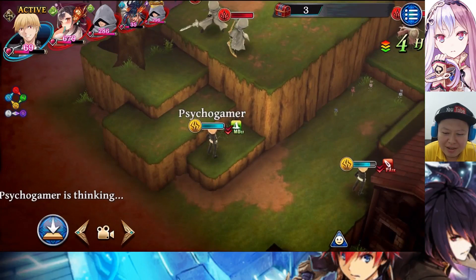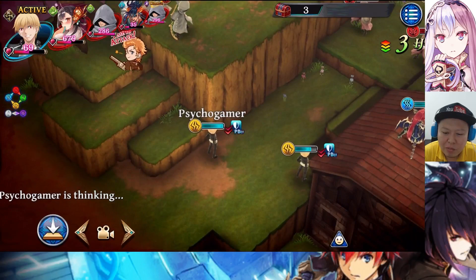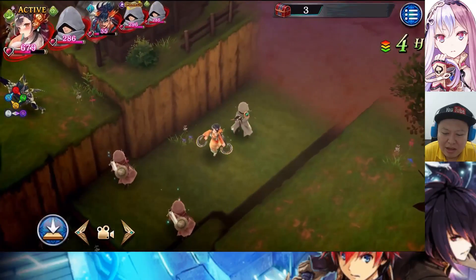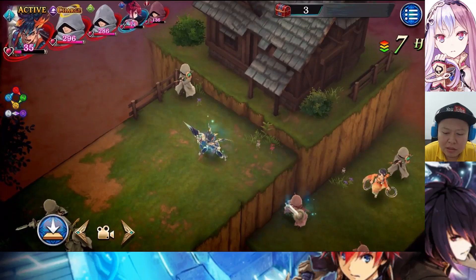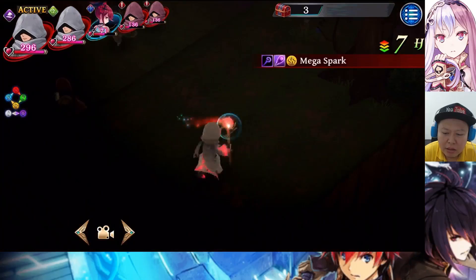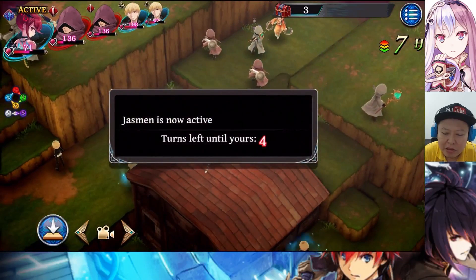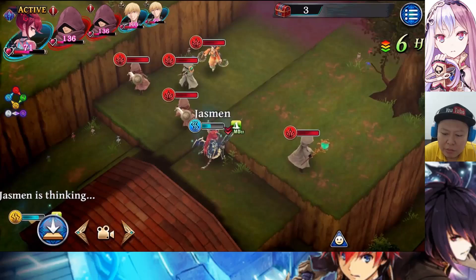Do not skip turn again. I think he really wants to use Gate of Babylon, but he doesn't have to forcefully use a skill. Just use normal attack if you cannot kill the enemy — save the MP for the bigger ones. The magicians are the most dangerous ones, so try to kill the magicians first.